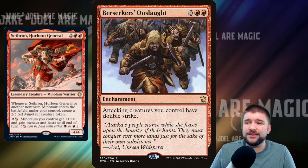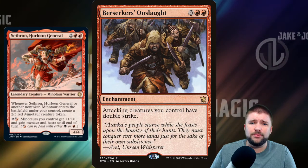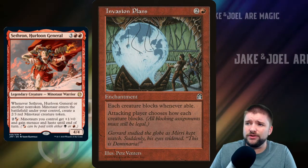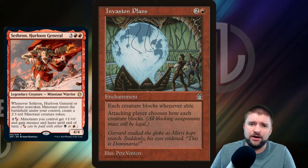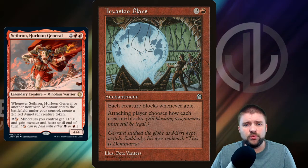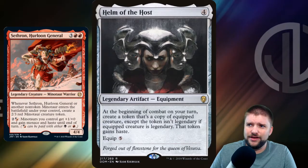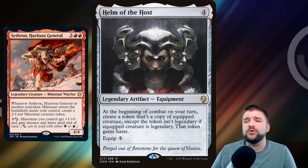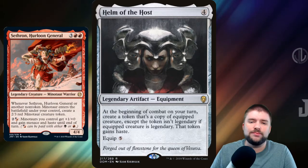In an attacking deck you also want to play things like Berserker's Onslaught — 5 mana for an enchantment that says attacking creatures you control have Double Strike. That's huge, self-explanatory, we're doing more damage. Things like Invasion Plans too — 3 mana for an enchantment: each creature blocks whenever able, and the attacking player chooses how each creature blocks. We're going to attack with our whole line; all of your creatures are going to block that little 1/1 over there, and the rest of our Minotaurs are going to get through. Helm of the Host is also great here because we're going to create copies of Sethron on the battlefield and get extra triggers when we cast more Minotaurs.